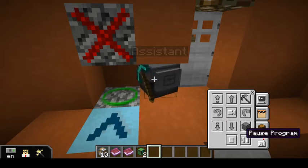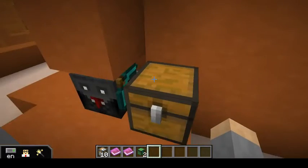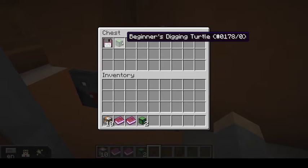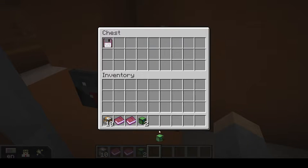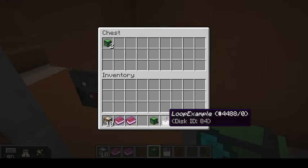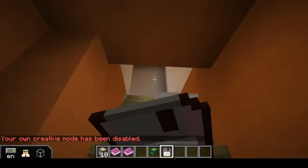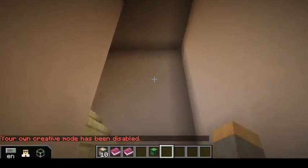We run that program and walk through the door. In the chest we'll find that our turtle is sitting there waiting for us. We've got quite a few here because I think I'm actually still in creative mode — I'll just store those here for now. We've got a new disc called Loop Example, so let's have a taste and see what that looks like.